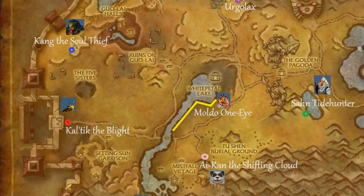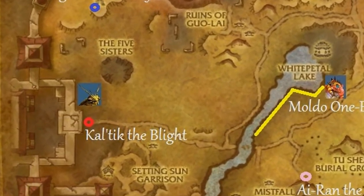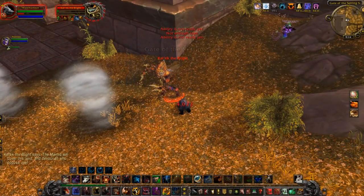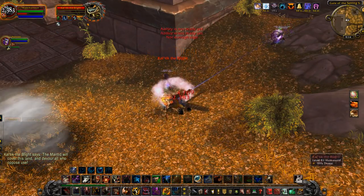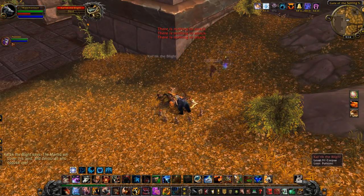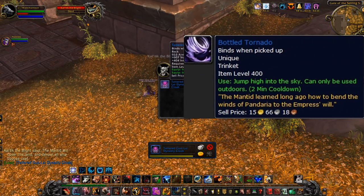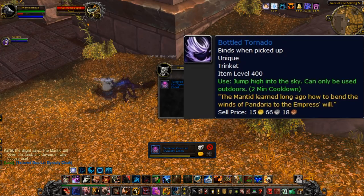Continuing west towards the Great Wall, we have Celtic the Blight — one of my favorites, the Mantids. They're such a pain. Like on the Jinyu, the Mighty Bash and Bear Hug actually prevents him from doing some of his abilities, which I didn't think was possible. He drops the Bottled Tornado: it helps you jump high into the sky, can only be used outdoors, with only a two-minute cooldown. It is a trinket, so it will take a slot. Yet another drop I couldn't get, but my friend Ufile will show you that in a bit.